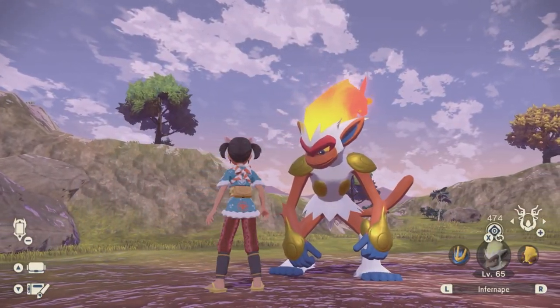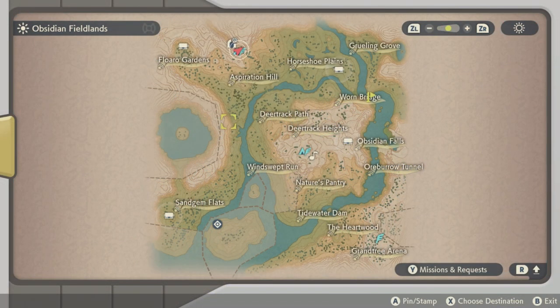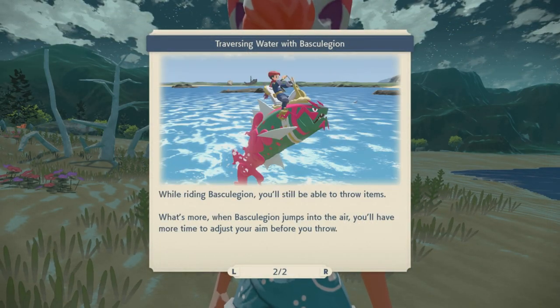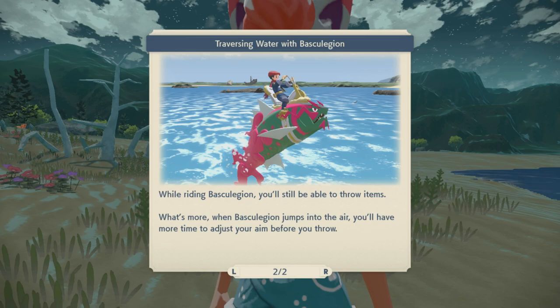Now, in order to capture this Infernape, there's a few things that you're going to need to do. First off, it's going to be located in Obsidian Field Lands, all the way on this island, which means we're going to need a water Pokemon and a mount in order to get here. You're going to need a Basculegion. The only way you can get this is by progressing in the game, making it to the fourth area that opens up. Following the main quest line will get you the Basculegion.